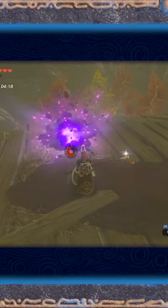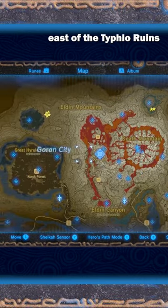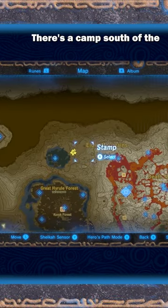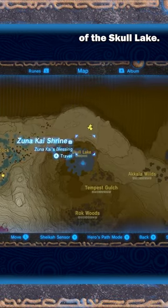There are only a few locations of enemies that drop bomb arrows. The first place to go is the enemy camp north of the Akala Tower. There's also a camp east of the Tyflo Ruins that has 5 bokoblins, but there's no easy way to get there. There's a camp south of Gutcheck Rock with 2 bokoblins. Finally, the well-known location is the camp north of Skull Lake.